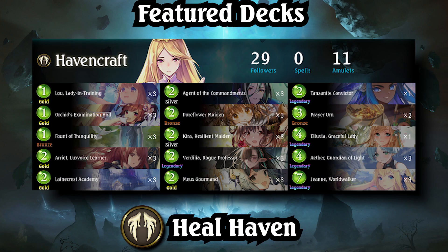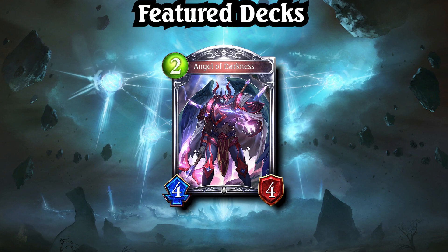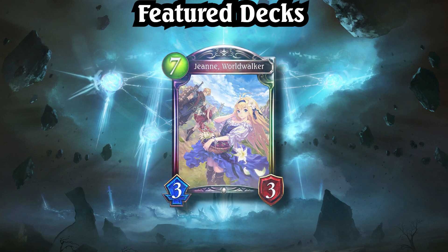Heal Haven has fallen from grace quite a bit. Powerful in the previous patch's meta, it finds itself weak in this one, with unfavorable matchups across the board, especially against Buff Dragon. Angel of Darkness is becoming more and more popular as a tech against Buff Dragon and Dirt Rune's Pascal turns, and this comes with the side effect of hurting Heal Haven as well. Still, the deck remains in Tier 2, as the way it functions hasn't changed, and its game plan is still strong in a vacuum. Use the evolve effect of Illuvia Graceful Lady in combination with healing effects to build very tall, difficult-to-remove boards, and threaten to finish with Jean Worldwalker.